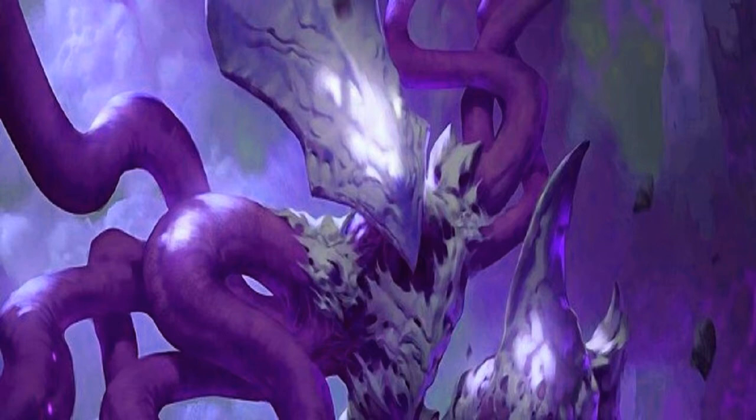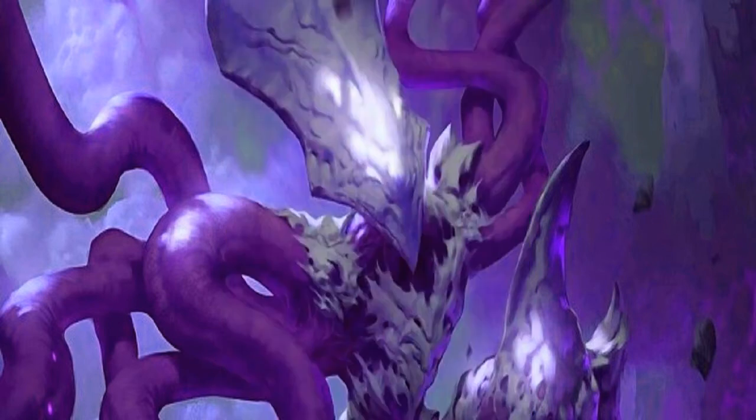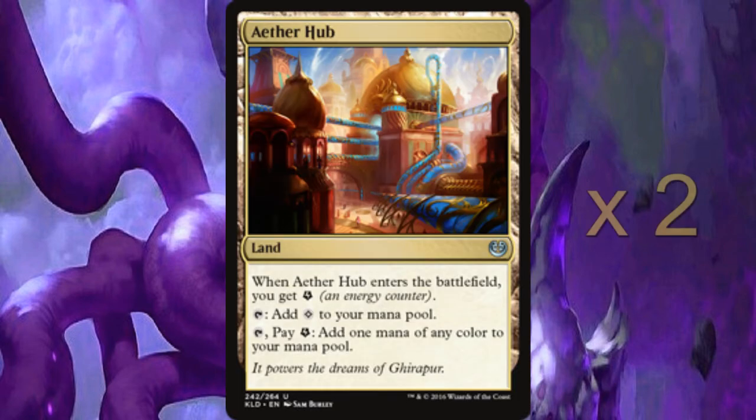Moving on to the lands: we start with two copies of Ruins of Oran-Rief, an Eldrazi land. It's good for getting colourless mana, but you can also tap it to put a +1/+1 counter on target colourless creature entering the battlefield this turn. With the Constrictor out you can give two extra counters to creatures entering. We then run two Aether Hub for general colour fixing, which can also generate extra energy if you've got the snake out — you get an extra energy counter.